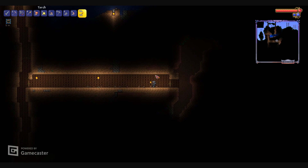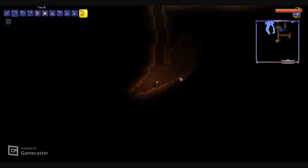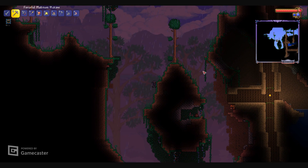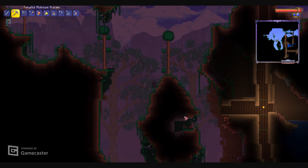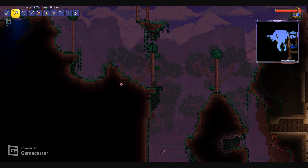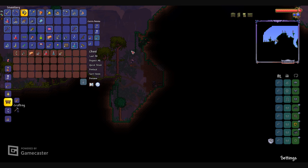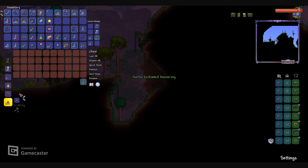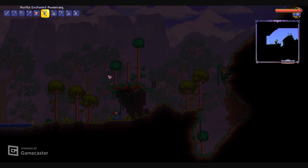This world gen is so cursed. Is there anything else in this living tree? Doesn't look like it, so let's keep exploring. I don't think I've seen world gen this odd in a while - we're literally just a single tree and a floating island. Weird. Looks like we found the jungle - and another chest. A boomerang! That's actually going to be pretty good. In this version of the game, you can make an enchanted boomerang. That's actually pretty powerful.